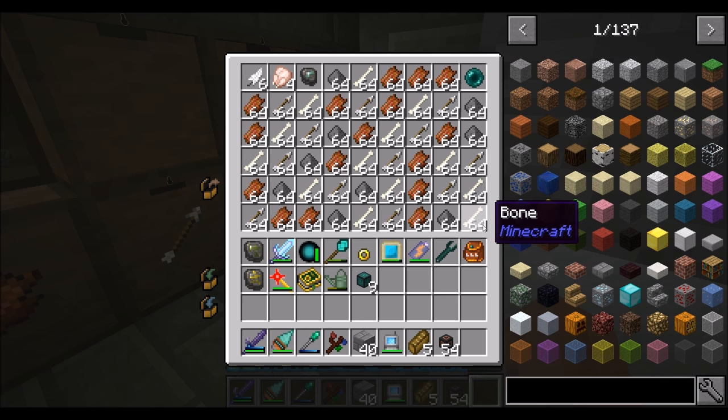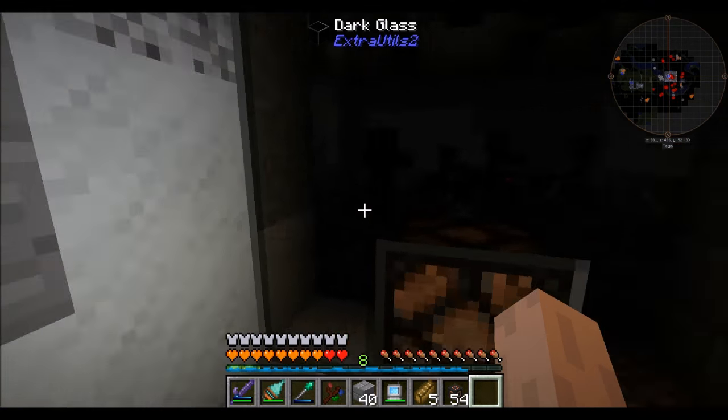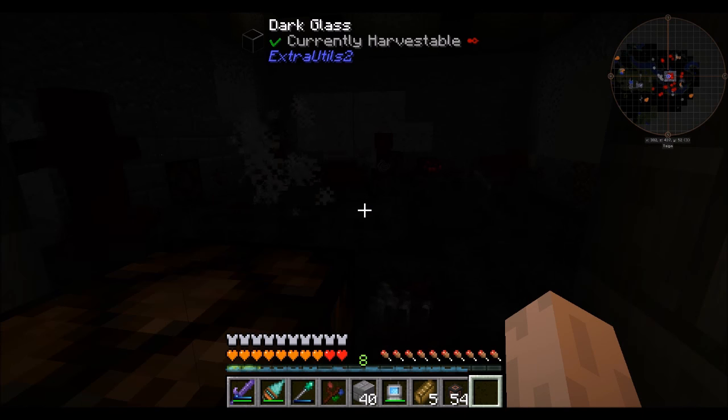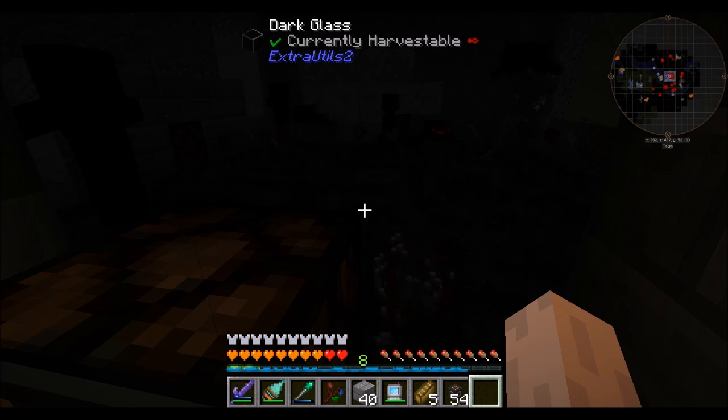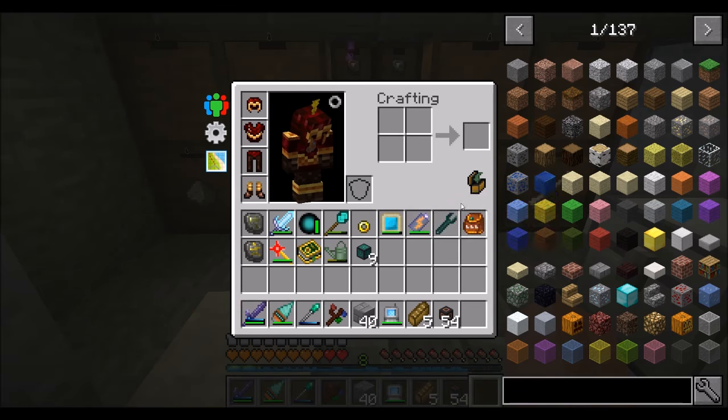Oh look at you, you're overflowing - that's neat. We got an enderpearl in there - one enderpearl from this whole time. You're spilling items like crazy. You need your void upgrades - you totally need your void upgrades. I never put those in there, did I? Five void upgrades - that'll be nice.